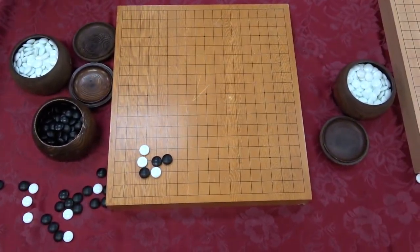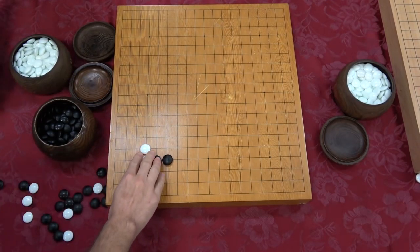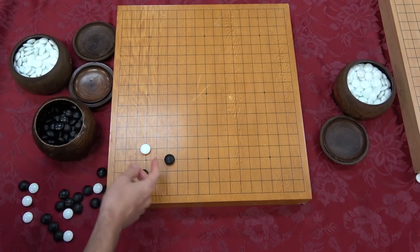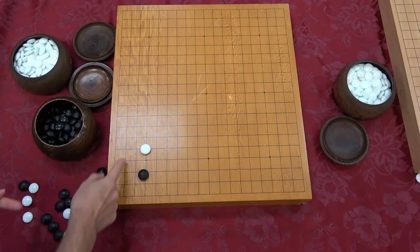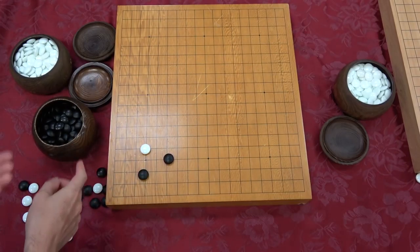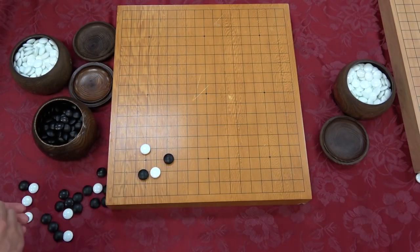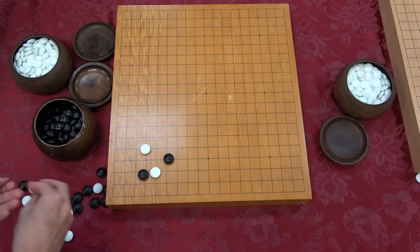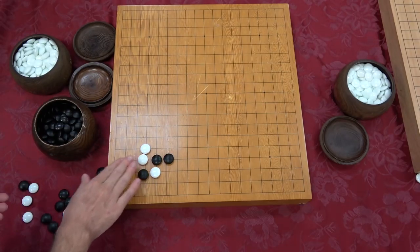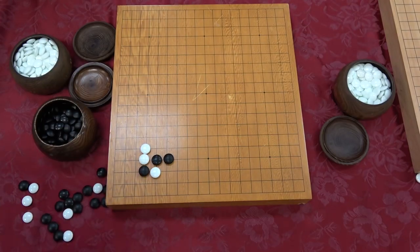This next one - you guys just went down so many rabbit holes. I'll show you: the book doesn't tell you how the shape erupted, but my assumption in reading it is you have a high approach, black plays here - normal joseki. But white plays here - that's not joseki, this is unreasonable, unless you're the person trying to do this problem and your opponent's a god. So it's black to play and black should get a good result, because white did not play joseki.